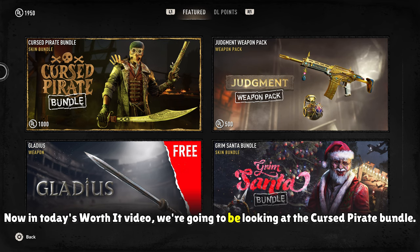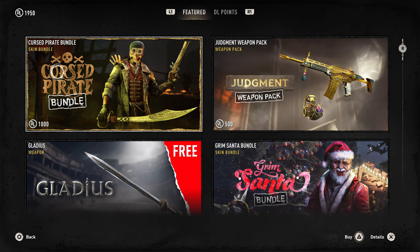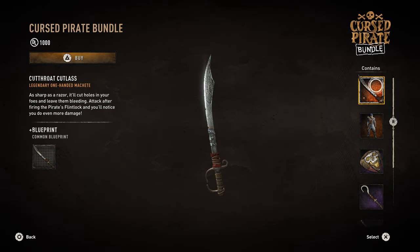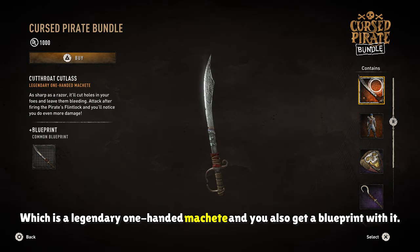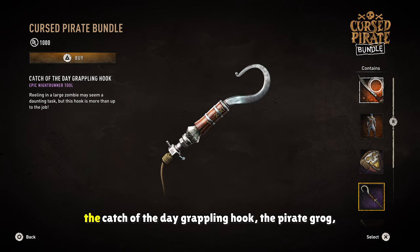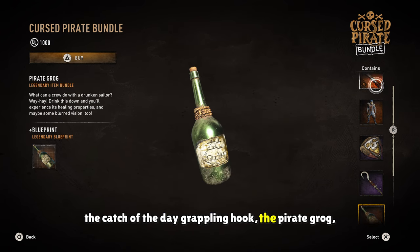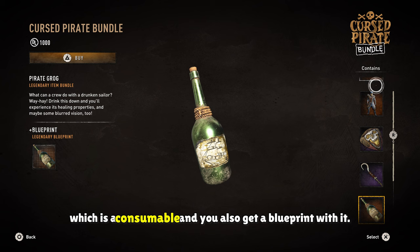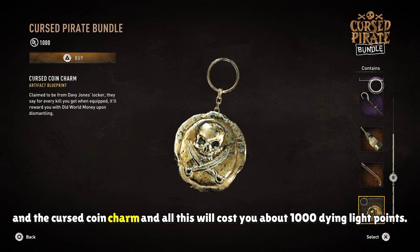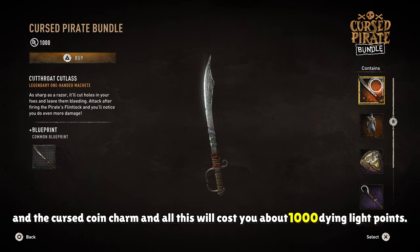In today's Worth It video, we're looking at the Cursed Pirate Bundle. In this bundle you get quite a lot of things: the Cutthroat Cutlass, which is a legendary one-handed machete with a blueprint; the Cursed Pirate Outfit; the Plundered Paraglider; the Catch of the Day Grappling Hook; the Pirate Grog, a consumable with a blueprint; the First Mate's Flintlock along with its blueprint; and the Cursed Coin Charm. All this costs about 1,000 Dying Light points.